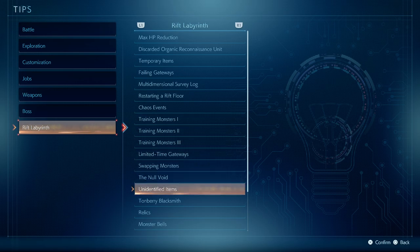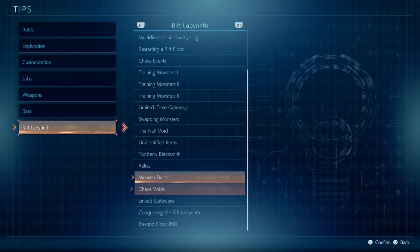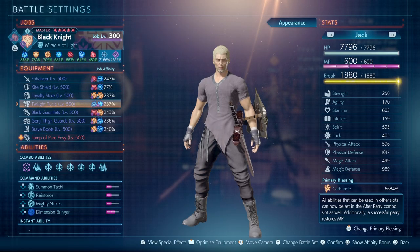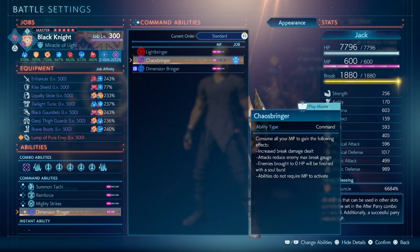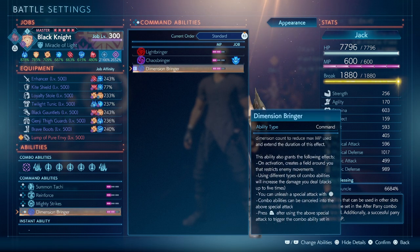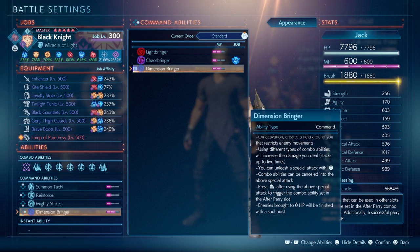There's no Dimension Bringer entry in the tips — I've tried looking for it and there's nothing. Within the rifts there are relics, which I'll discuss in another video. But you can see it in the command abilities. There's also no 'play movie' or anything like that for the Dimension Bringer, but here it is — it is set on the bringer command ability.